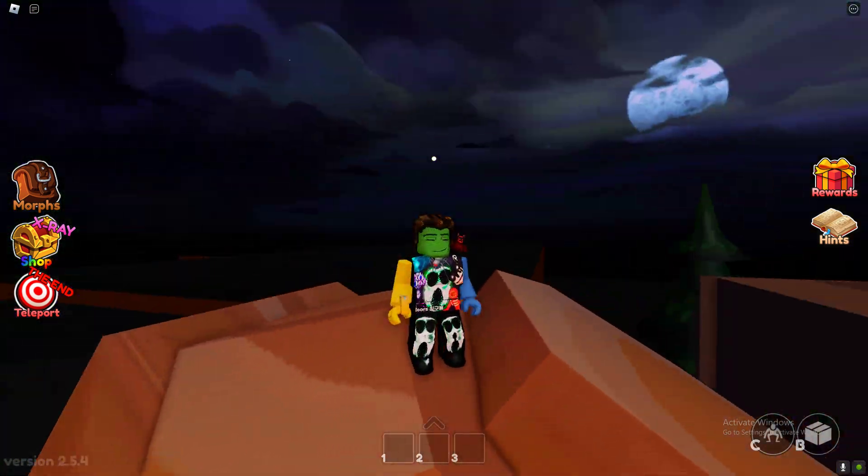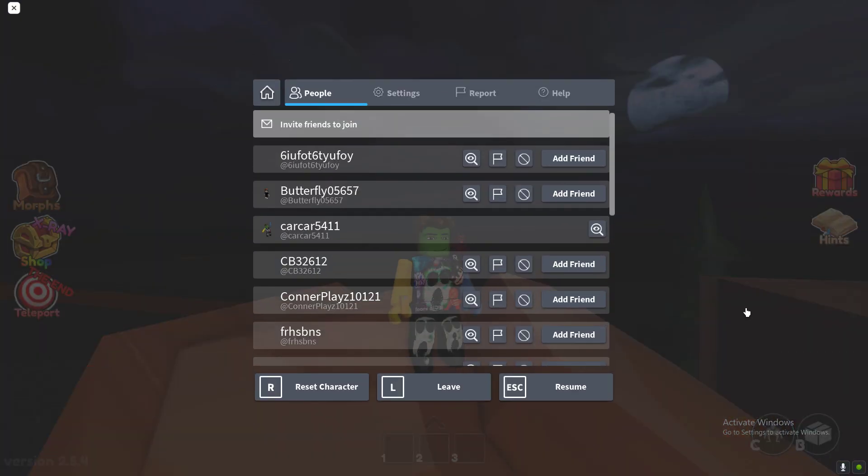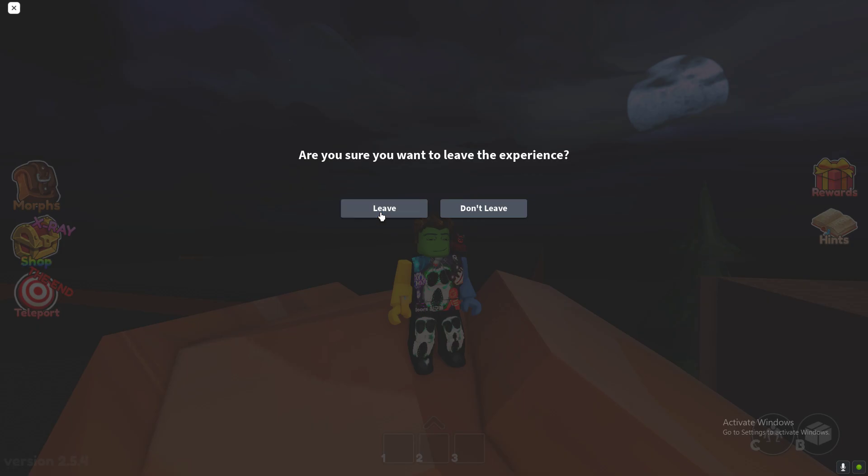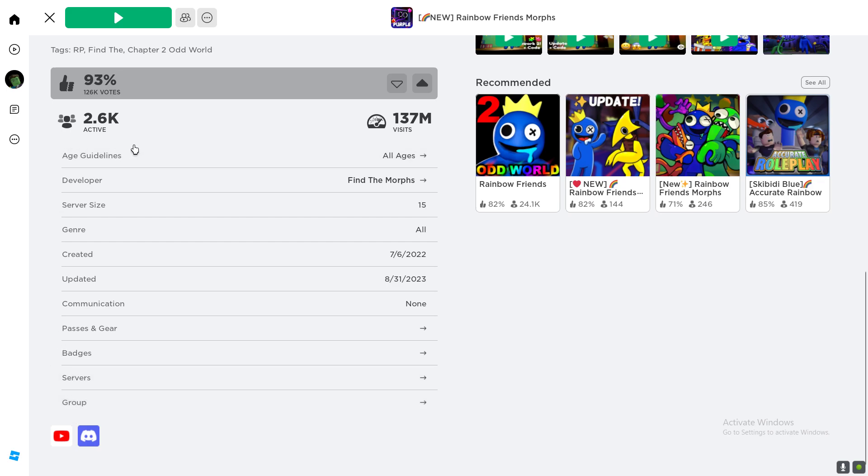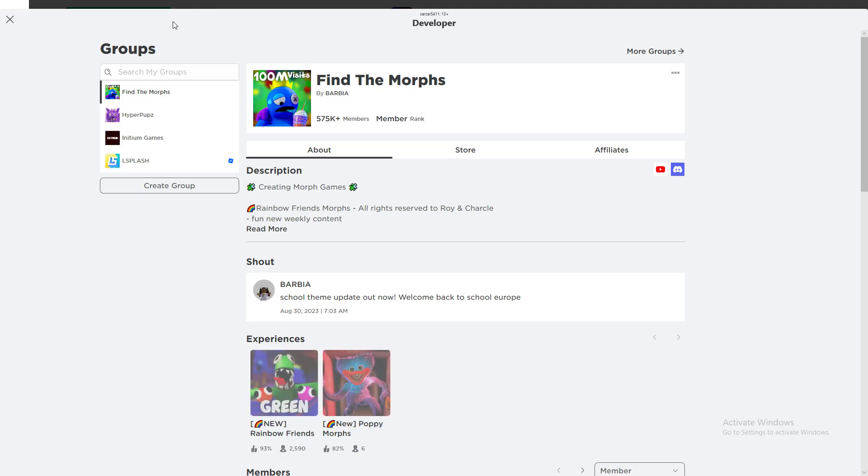Now for rainbow orange, you click on the orange which is the last one, but that will exit and leave the game. Then you click the game, click developer, find the morph, and right here there's a number. You can do this thing and yeah, it just lets you get it for free. And you get rainbow orange.